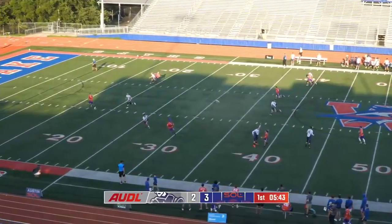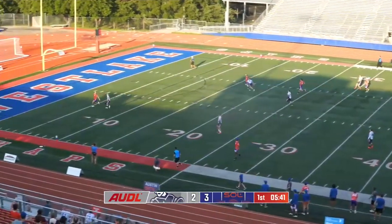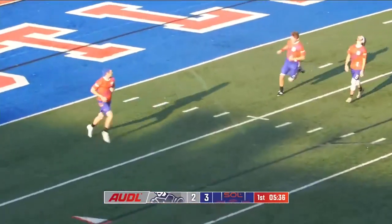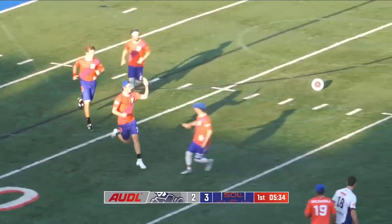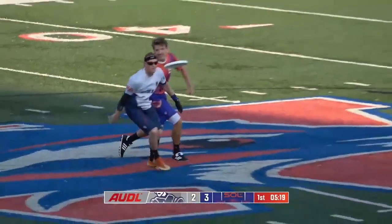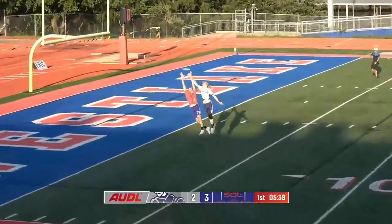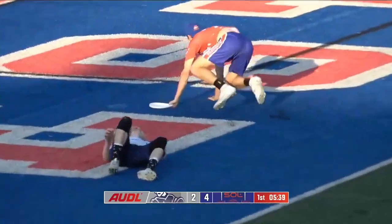There's Elliot Moore with the disc. Big hammer. What a reel by Hayden Stone! Two of the youngest players on the team. Looks like the Dallas defender that was on Stone might be down in the end zone. Probably could have just thrown something much more conservative, but it worked!